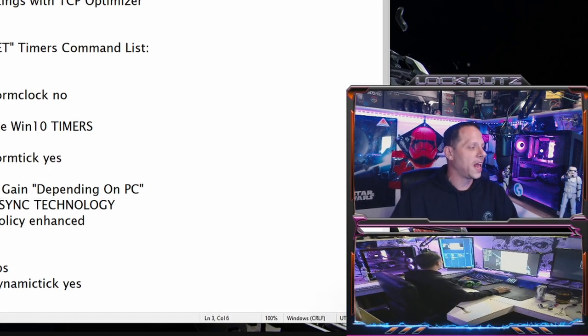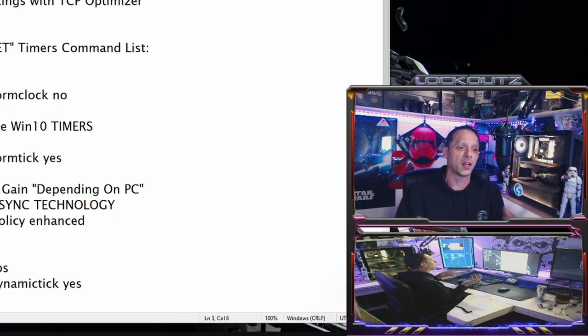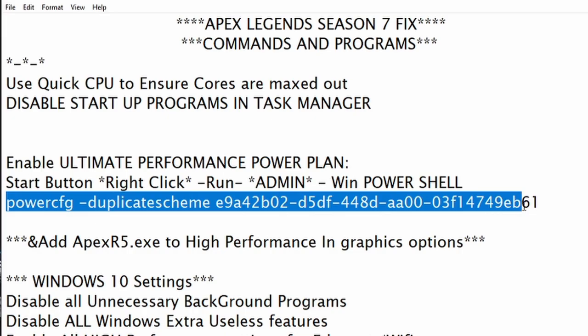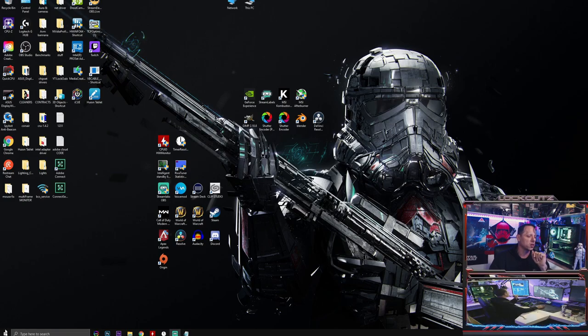The next thing we're going to do is enable the Ultimate Performance power plan. This is a hidden power setting within Windows 10 that is disabled by default. Windows comes with power saving modes that hurt gaming. To enable it, you need to be an administrator with access to Windows PowerShell. Scroll down in the video to get this PowerShell command - it starts with 'powercfg /duplicatescheme' followed by a GUID string. Copy it.